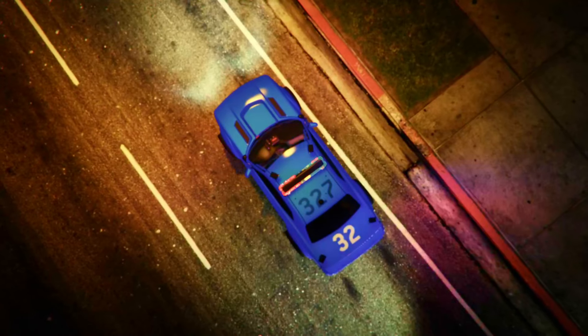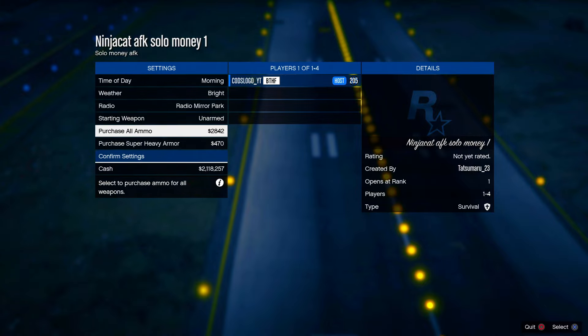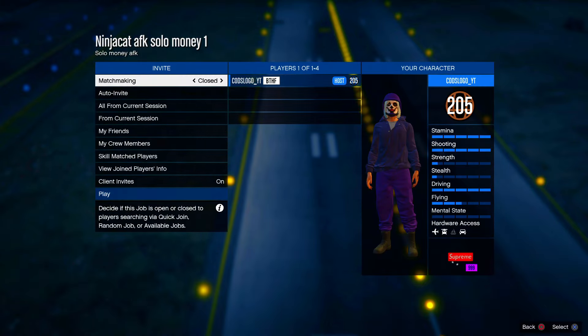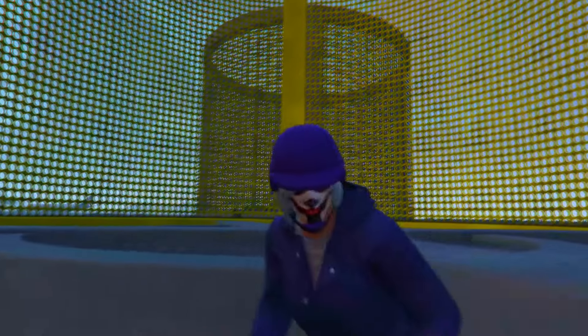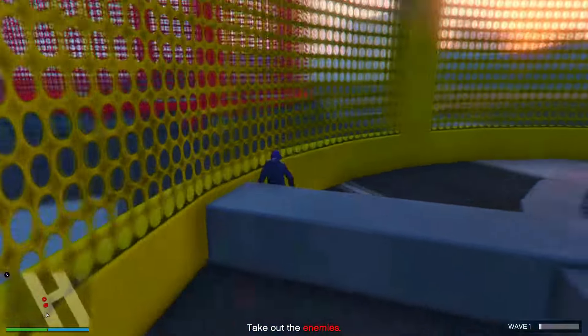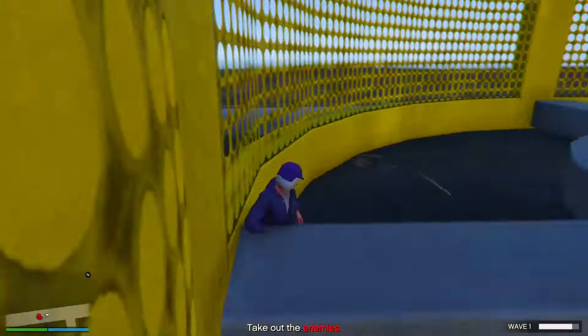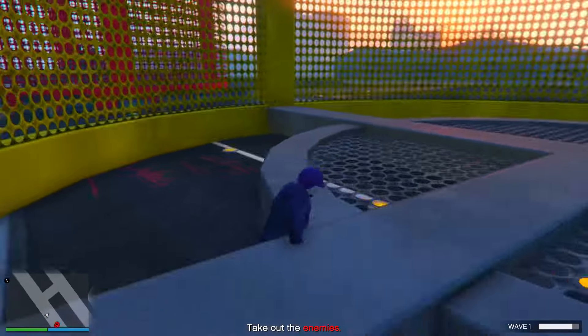Once you've bookmarked the job, load back into the game, go to Jobs, then Bookmarked, then Survivals — you'll find the job under Survivals. This job is the Ninja Cat job, one of my favorite AFK jobs in GTA 5 Online because it's so easy and simple, and you cannot die doing it. It will spawn you into a cage spinning around in a circle.